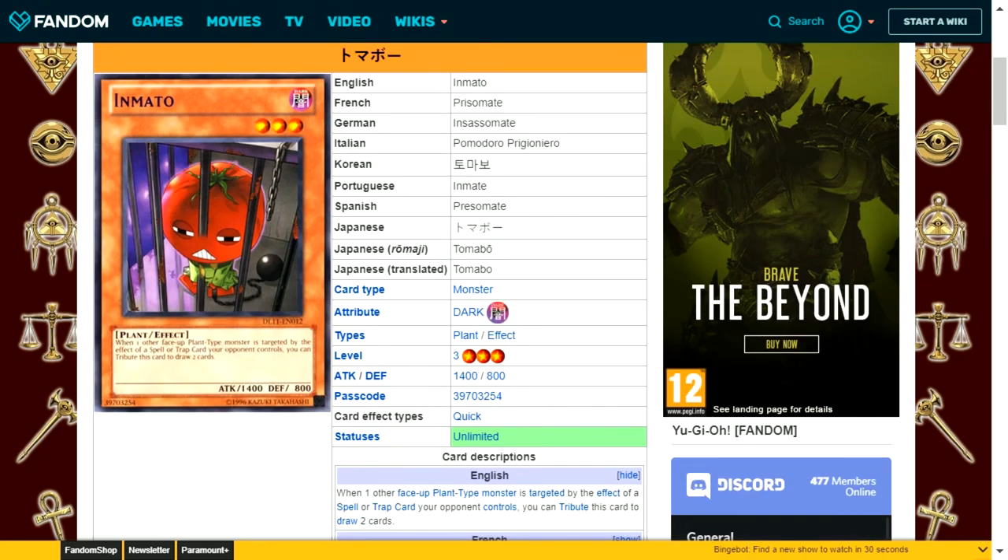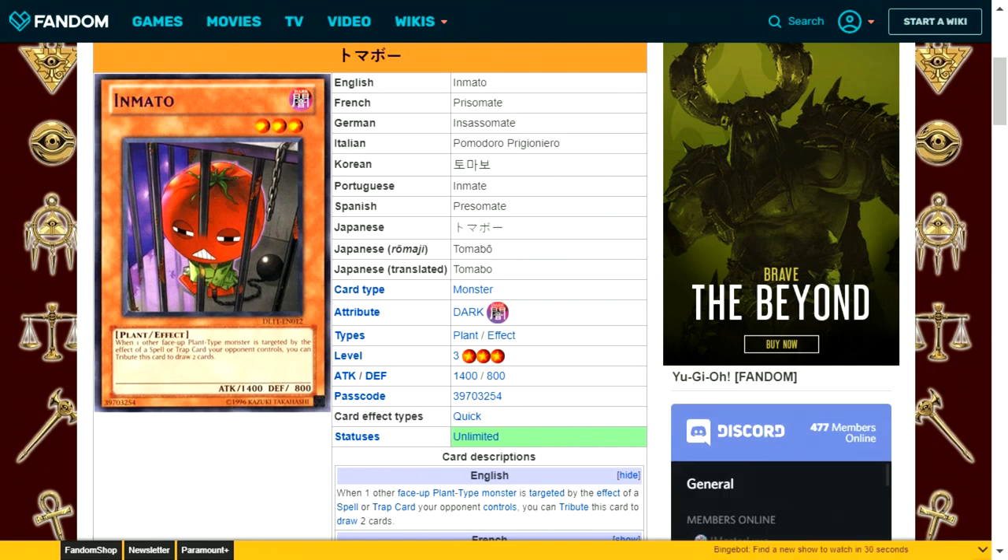In Mato is a dark attribute plant type level 3 with 1400 attack and 800 defense. When one other face-up plant type monster is targeted by the effect of a spell or trap your opponent controls, you tribute this card to draw two cards. It's unlikely this effect will resolve — opponents would rather destroy the plant monster or this card by battle to avoid giving you a Pot of Greed-like effect.